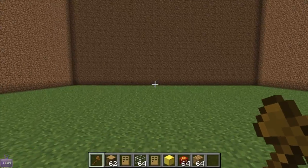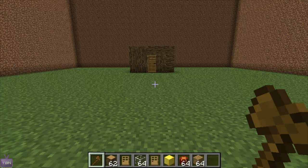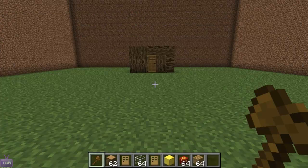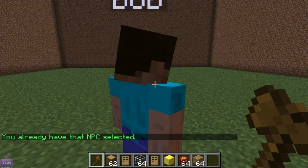Then you have to create your NPC. Find where you want it, type slash NCP create and then the name — 'Bob' is the standard. So there you go, you've created Bob. Sometimes if you're going back to one you have to select them again with slash NCP select Bob, but I've already selected him so it doesn't matter.